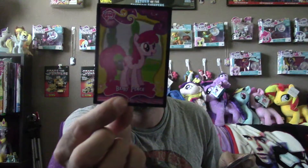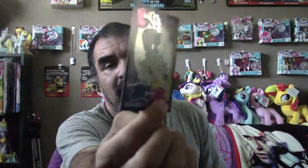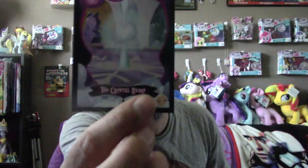Let's take a look at this pack. We have Berry Punch, Bloomberg - Applejack's tree, a foil card of Discord with Fluttershy, stickers with Fluttershy and Rainbow Dash, the Crystal Heart, and Under Your Wing with Scootaloo and Rainbow Dash.